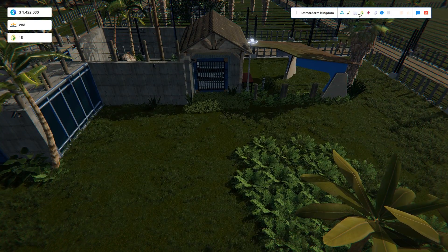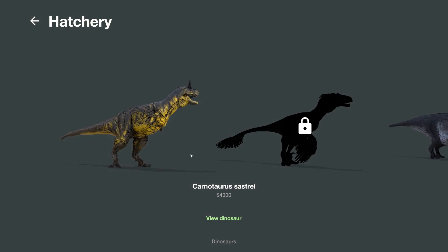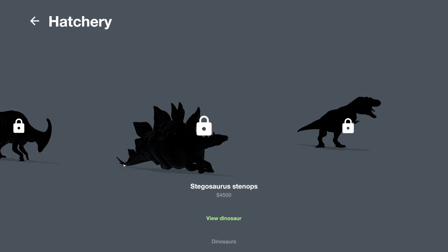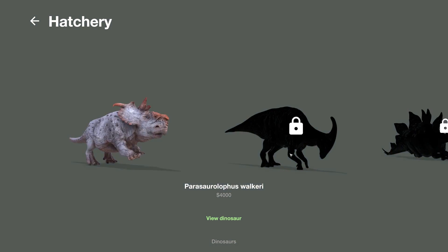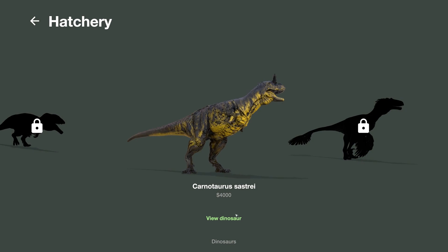This is supposedly a hatchery, correct? What can we put in here? I don't think we have a carno cage yet, so we can put the carno in there. They're also going to make it so the rarer the skins, the more visitors they'll attract and stuff like that — I was reading about that.